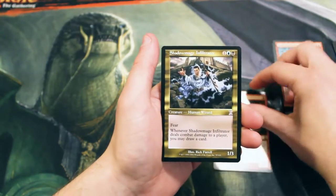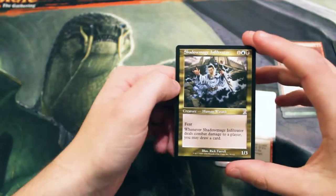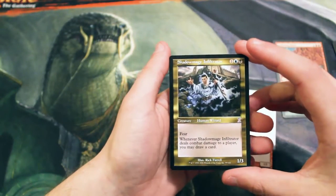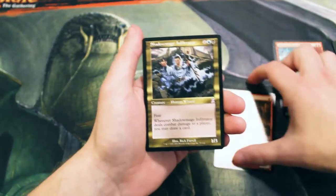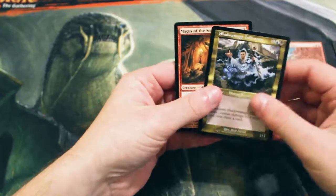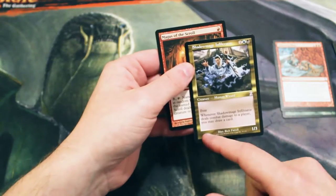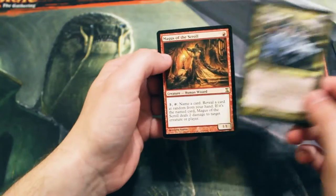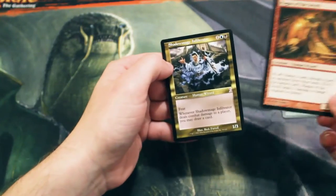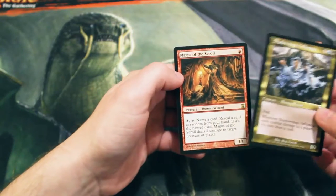Our time-shifted card is a Shadow Mage Infiltrator, which is also a fantastic card. One, one blue, and one black for a 1/3 with fear — and whenever it deals combat damage to a player, you may draw a card. So definitely two actually fantastic cards in this pack. This is an example of a time-shifted card where you get the old card frame and everything; the only real difference is the set symbol, which is the Time Spiral symbol. Really happy to see specifically the Infiltrator, but the Magus of the Scroll is quite good too.